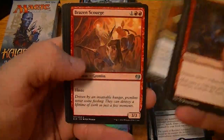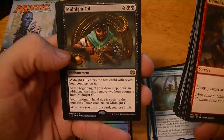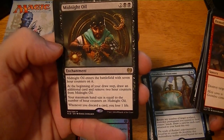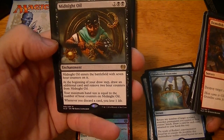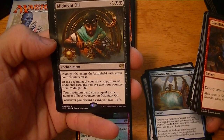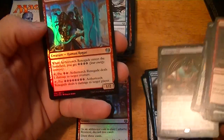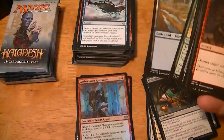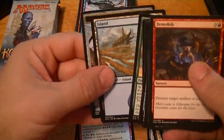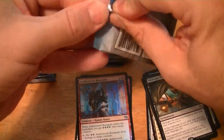See if we can hit a mythic. Whirler Virtuoso, Brazen Scourge, Fairgrounds Trumpeter, Midnight Oil — enters the battlefield with seven hour counters. Begin your draw step, draw an additional card, remove two hour counters. Your maximum hand size equals the number of hour counters on it; when you discard a card you lose a life. Foil Aether Torch Renegade. Midnight Oil is 50 cents — it's obviously a built-around card.